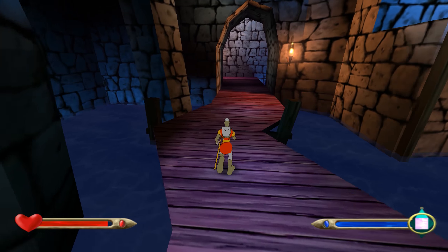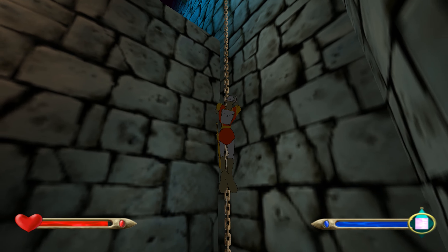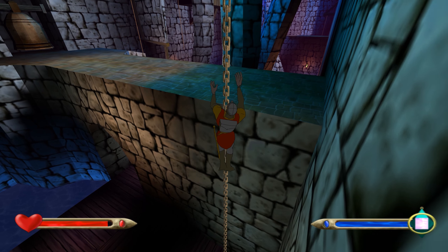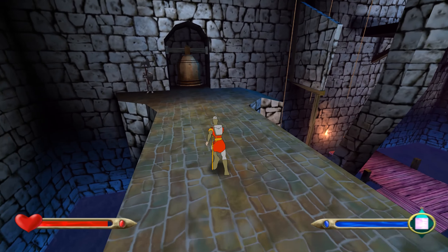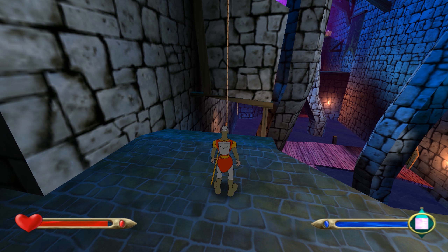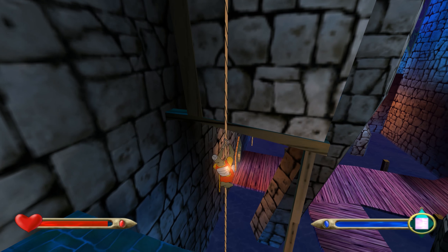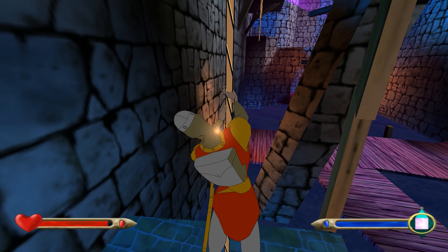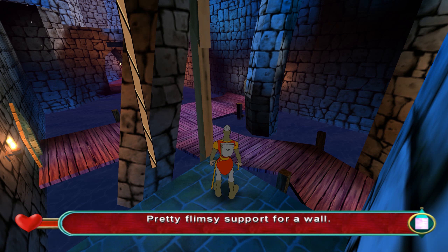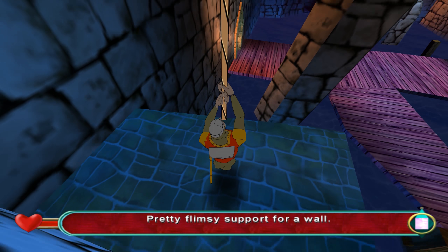This is the second bell challenge. First of all we need to go over to this side. We need to get rid of that wall that's in the way — you can see beyond this rope there's another rope dangling. We need to get rid of the wall, which will give us a path to a bell at the far end of the room that will allow us to easily complete the bell challenge. There — that's got rid of the wall.